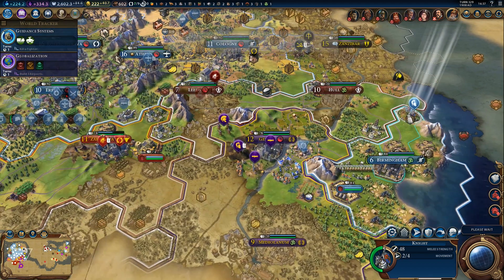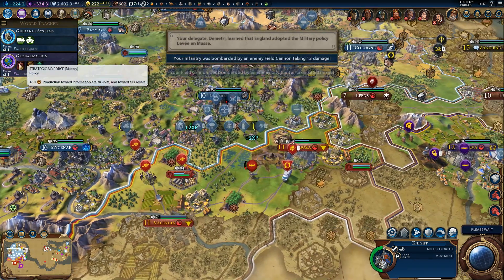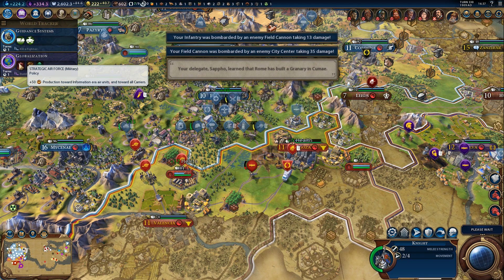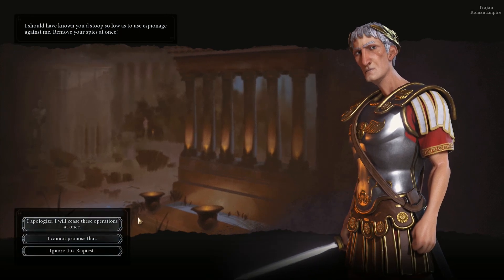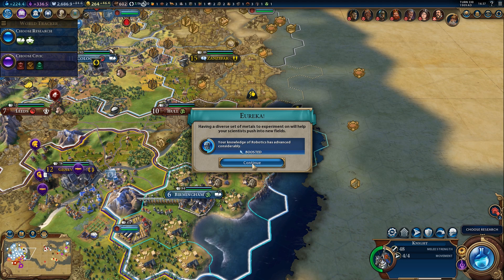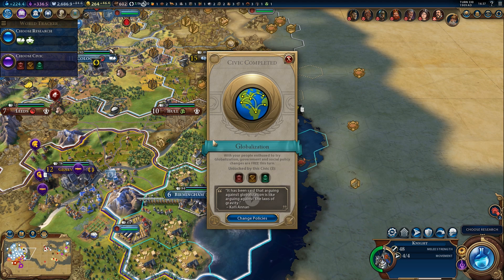Globalization is almost done. We will definitely grab e-commerce at least. Maybe strategic air force? No — that won't help bombers; we would have to unlock more air units from Information Era. And we got a Eureka boost for robotics. We finished guidance systems, which unlocks rocket artillery and mobile SAMs — that should help quite a bit, but I expect these upgrades to be very expensive. And we got globalization.